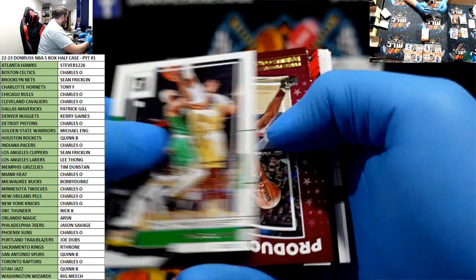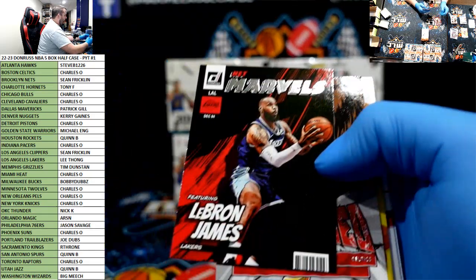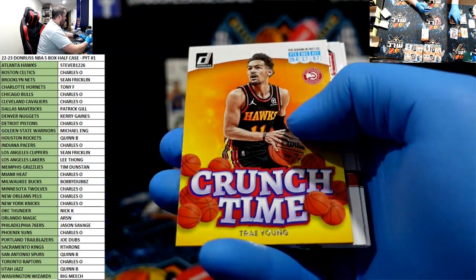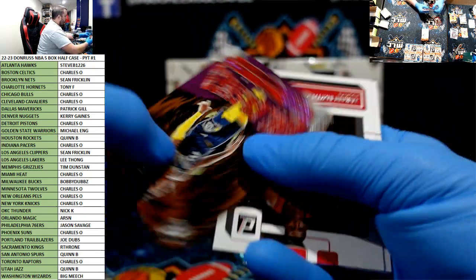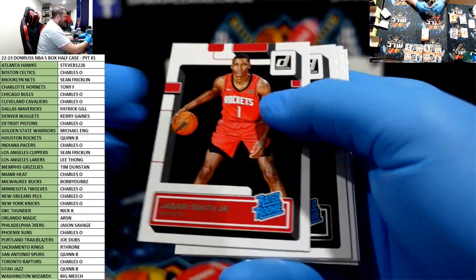Press proof Derek White. Production line press proof Garland. LeBron Net Marvels. Tatum Unleashed. Purple Unleashed press proof of Ja. Jabari Smith.